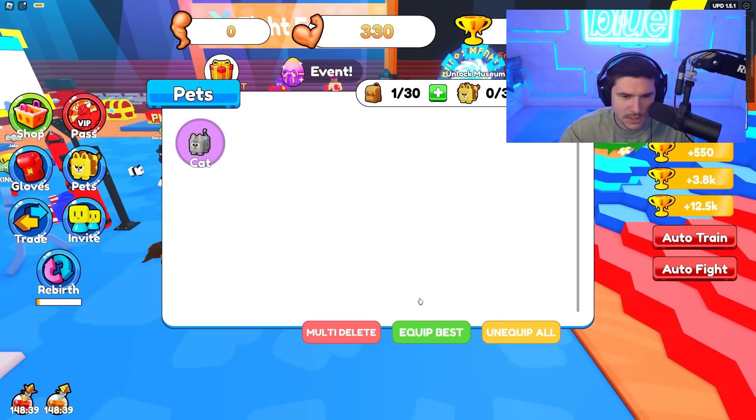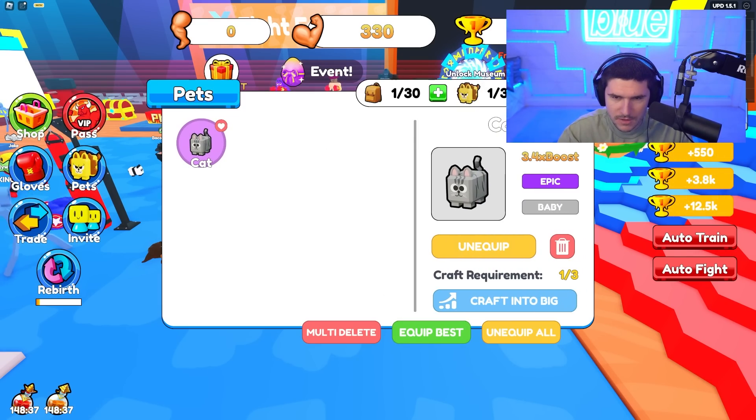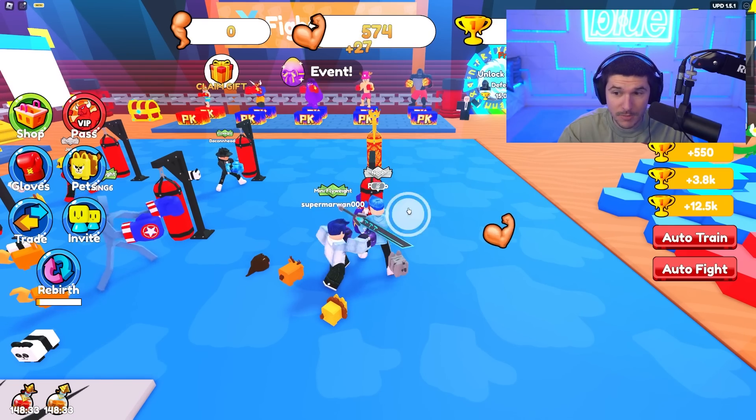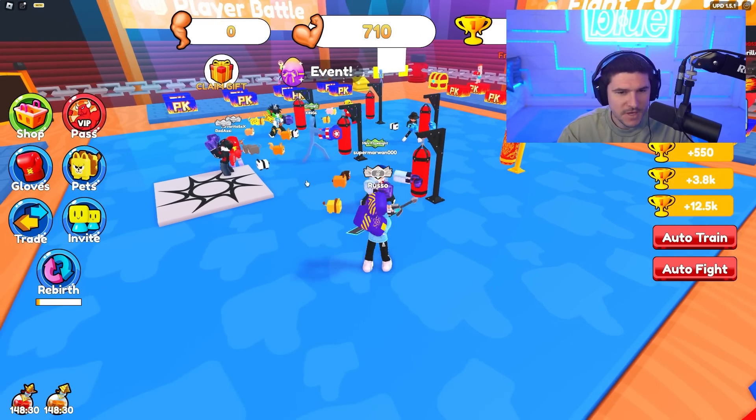I just got a pet — let's check out how good this thing is for me. 3.4 times boost, that's going to give me 27 per click. Actually not too bad, but we're really missing out on VIP.